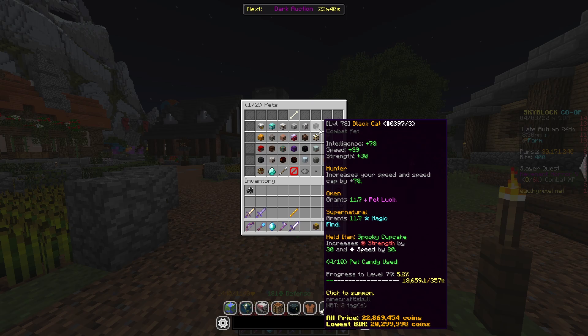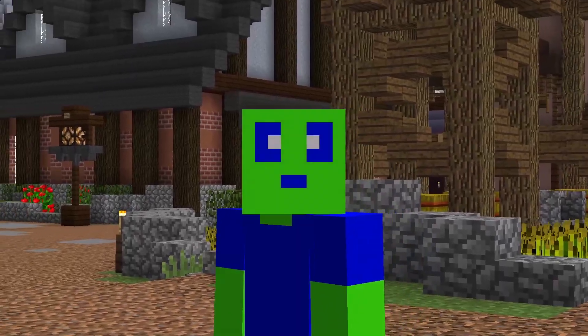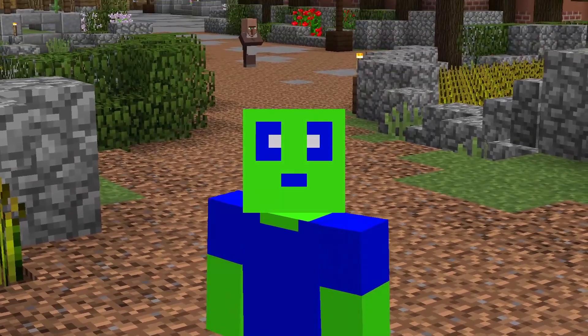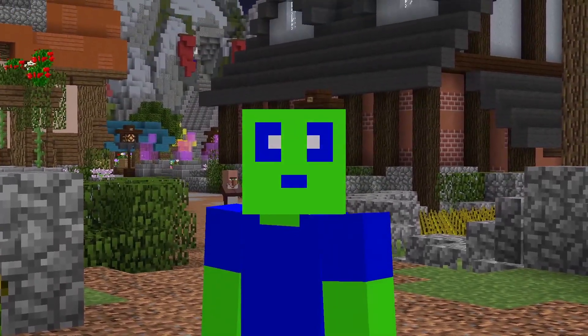So you can see for level 78, you get 11.7 more magic find, which is already a huge boost. If you have a level 100, you get up to 15 more magic find in total from that. Along with that, make sure you always have a god splash on and a booster cookie, as they are the things that will help you increase it even more.